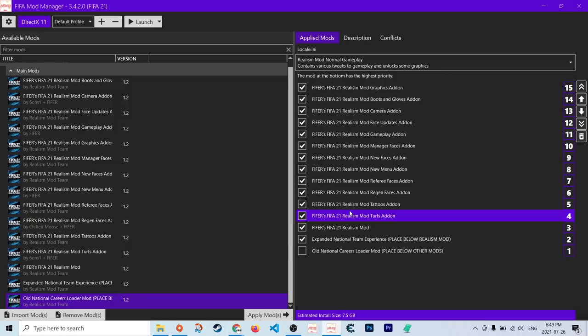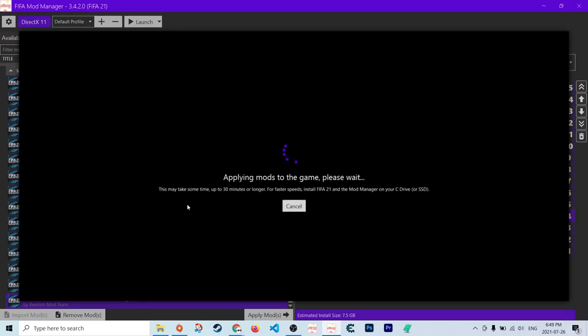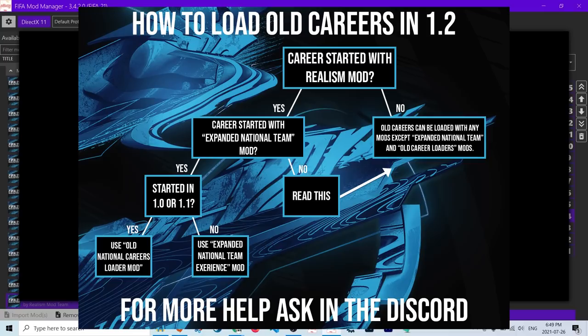I'll apply the expanded national team experience mod for the full experience. Then at that point you can launch. If you have already used the mod manager before, go to Other Launch Options, Delete FIFA Mod Data and Launch, to do a clean wipe — it's equivalent to clearing a cache and will help fix some bugs. If it's your first time, just click the Launch button. As it says, this may take up to 30 minutes or longer the first time. For me it's only a few minutes, but for different computers it may take longer. That's only the first time — every other time it just takes a few seconds unless you delete mod data or change the order of applied mods.